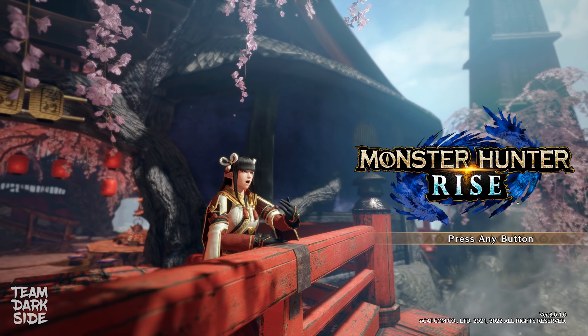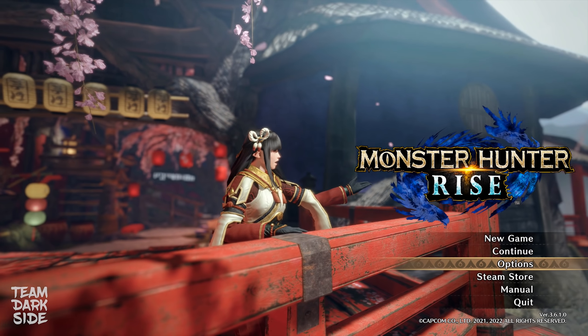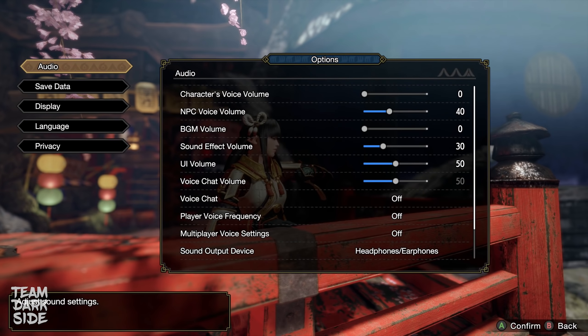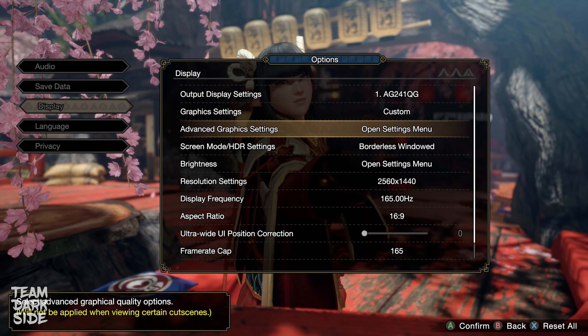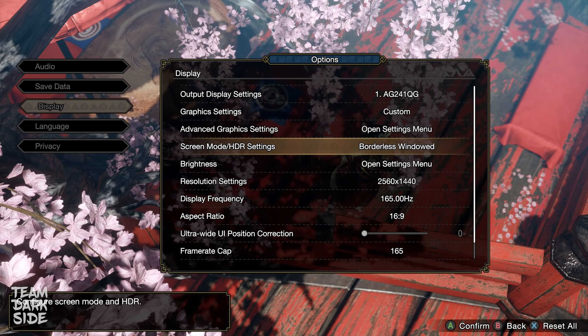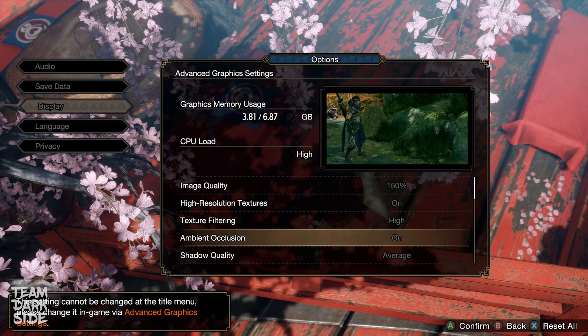Before clicking on New Game, I absolutely suggest you modify some settings in the options menu. There are settings which can't be changed in-game. The most important setting is the display — take some time to customize it properly based on your PC specs, monitor, etc.